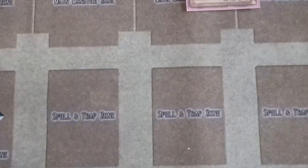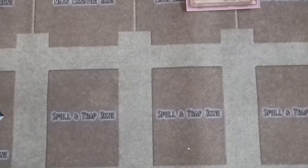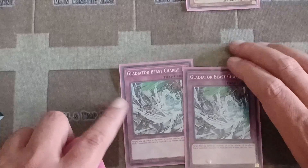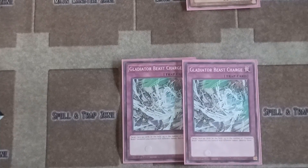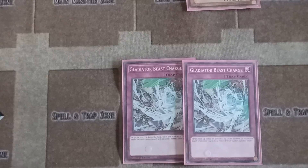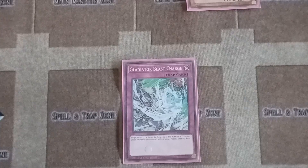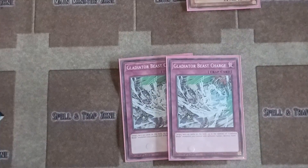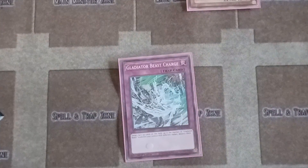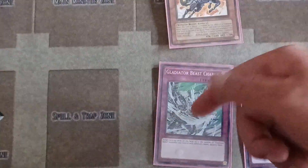Those competitive players don't play these cards, but I do because I like to play for fun. Here's another new trap card for Gladiators — Gladiator Beast Charge. Target face-up cards on the field up to the number of Gladiator Beast monsters you control with different names and destroy them. So if you have three Gladiators, you destroy three cards. And remember, you can use Equeste to get War Chariot right back.